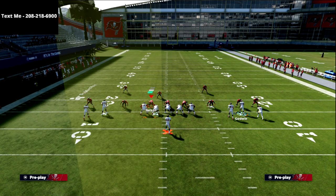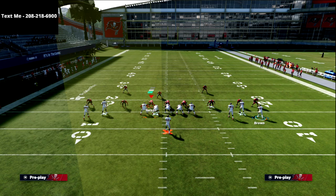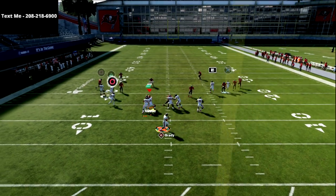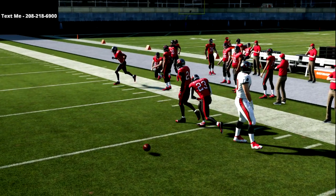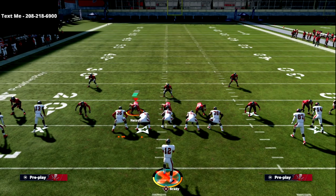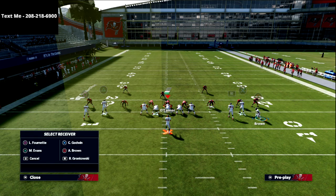What you'll find is that because of where the X receiver is positioned in the empty bunch wide — just a little bit further outside than regular bunch — he gets the attention of both deep zones. And then as you see right there, that's what I was talking about where sometimes that corner route, just because of how that route works, can get kind of in a bad spot.